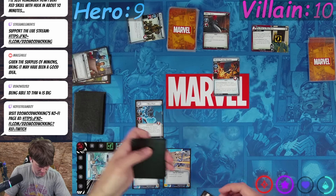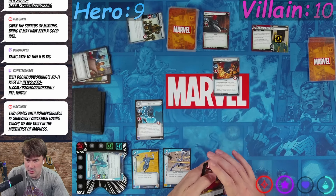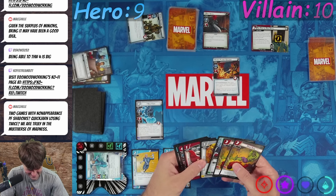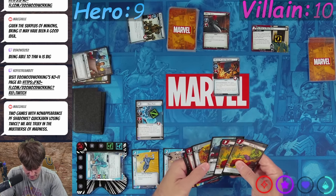We're gonna put Nick Fury back in. After Nick Fury enters play — which he just did — draw three cards: Wolverine, Hulk. Okay, always be running.